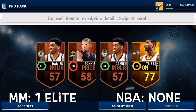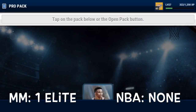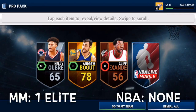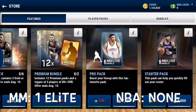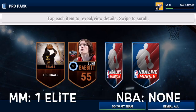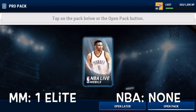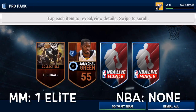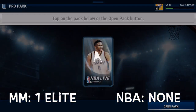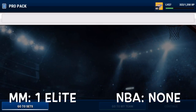We pull another gold overall. Halfway through the NBA Live packs - let's see if we can get these done. We get another gold. I just want one elite out of these 10 pro packs. Pack seven - we get a Joakim Noah, and we're getting a lot of NBA Finals collectibles, which is pretty good. But we get another 77 overall in the eighth pack.